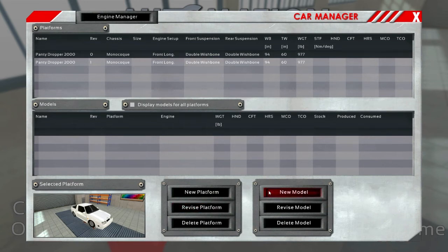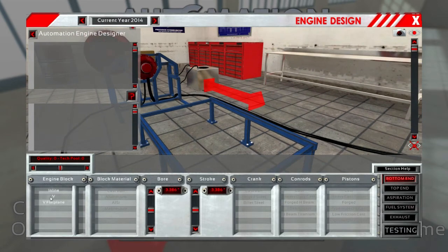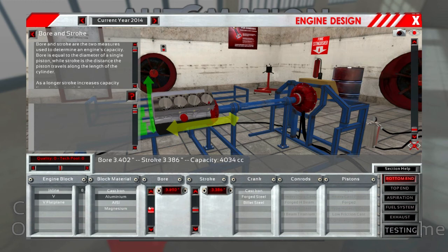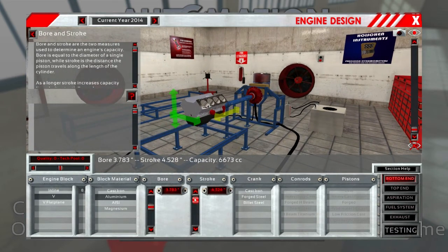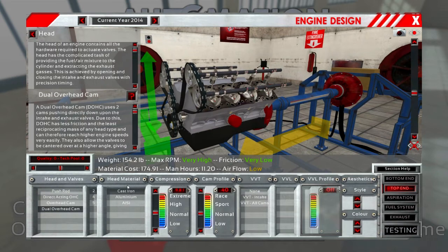Okay, so that's our platform. Model - rear wheel drive. Now if we choose an engine and hit new engine, this is the area where you can build it. So we're going to do a V8, aluminum. Does work, okay - that is definitely what we want. We're going to do like a 5 liter here, see if we can stuff this in there, hopefully we're not getting too big with this thing.